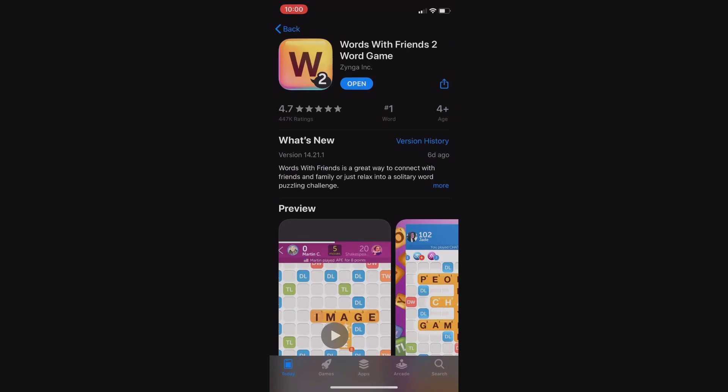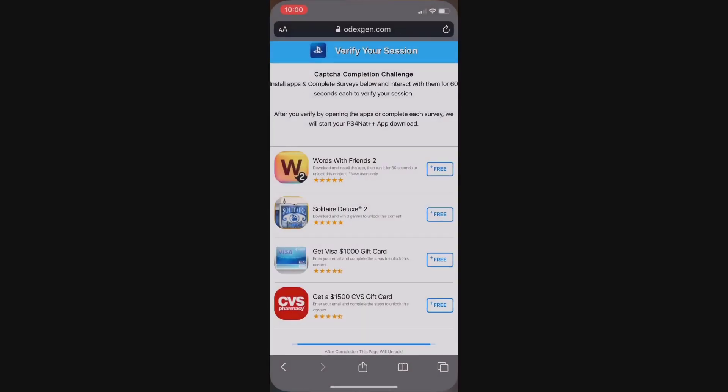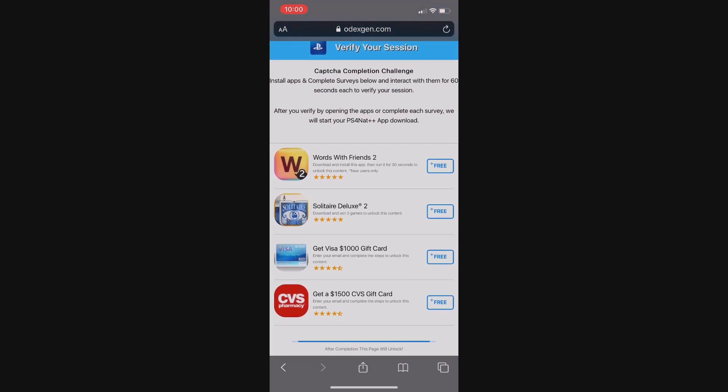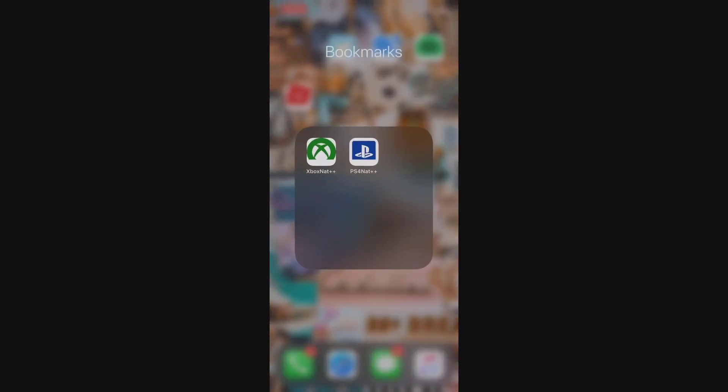I'll show you guys how to do an app — you just click on it and it's going to send you directly to the app store. Once you're here, go ahead and install it, then open up the app and run it for 30 seconds. You don't need to play a game or sign up — just run the app for 30 seconds. Once you do that, that's one offer completed. Then go back and complete all four offers, and you'll automatically have PS4 NAT++ installed on your phone.